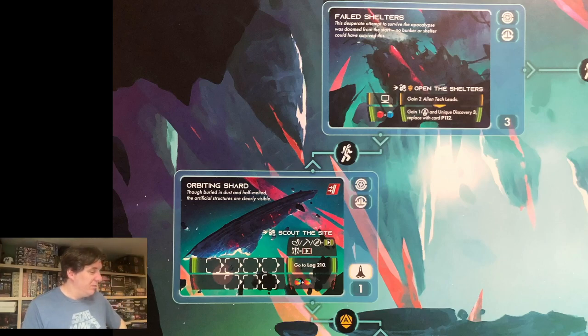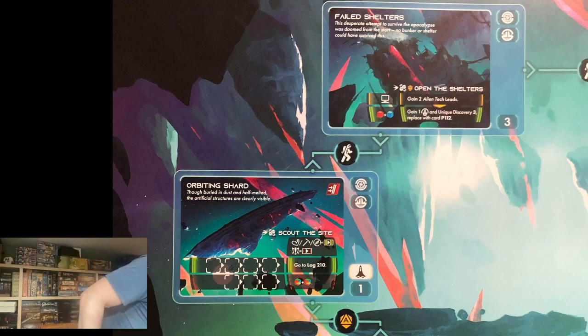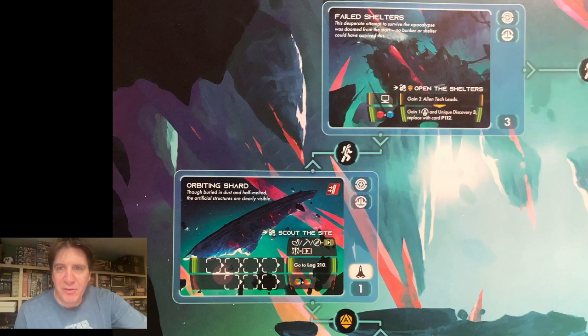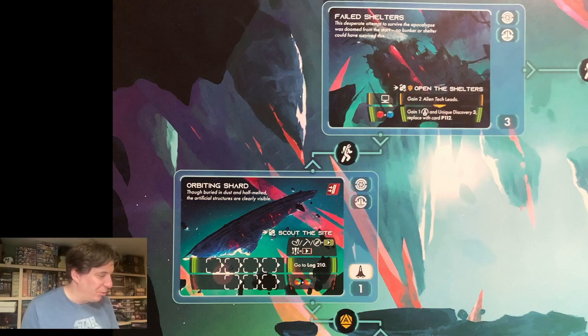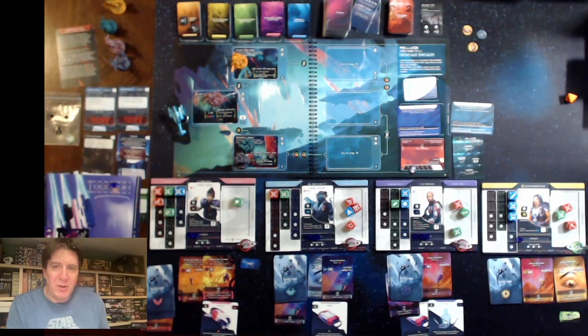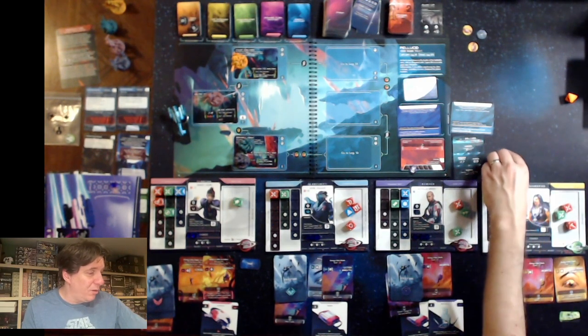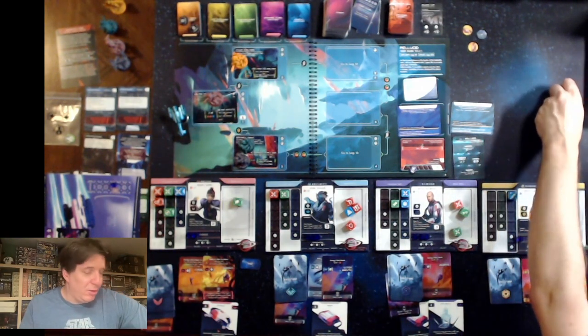Boris is going to spend a green die to move up to the failed shelters. Looking here, we do have to roll a danger die to open the shelter. If we can get computer — or sorry, technology — Boris does have a technology die. If you remember from the ship phase, I opted not to give him a Vanguard die; I wanted to round out all the different dice. So I do have a technology die available — odds are better, it's four-in-six instead of three-in-six — to get the alien tech leads. Or if we just get a red and blue die, we can also succeed. All he's got is three blue dice, but he has a couple tricks up his sleeve. I'm also going to roll a blue basic die — I think he can handle this all by himself.